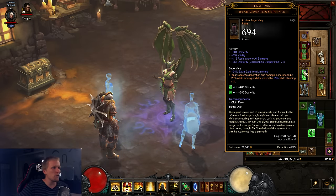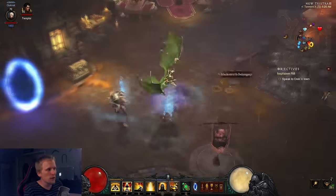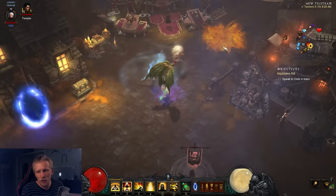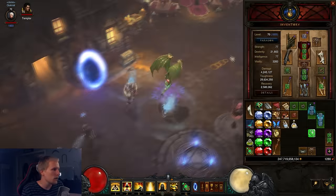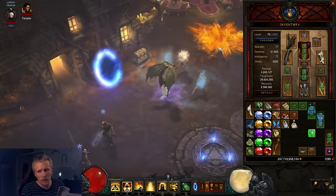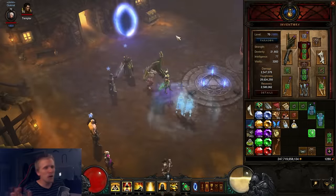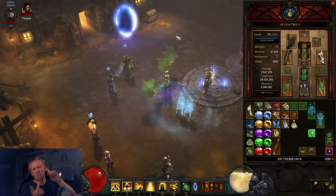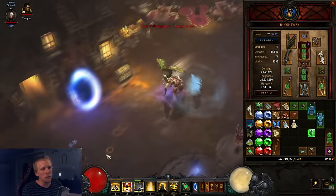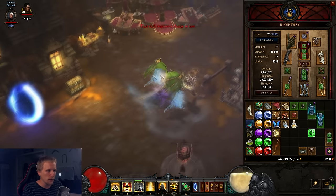We're using Hexing Pants — your resource generation and damage is increased by 25% while moving and decreased by 25% while standing still. The trick is, as you can see in the gameplay, I'm running and I drop a pillar, run, drop pillar — always be mid-run when you drop your pillar. If you do that, you get the bonus of the Hexing Pants. If you don't like Hexing Pants, you can use Pox Forts or just miscellaneous pants, but it does complement the build quite nicely because you can just constantly run around and drop pillars.